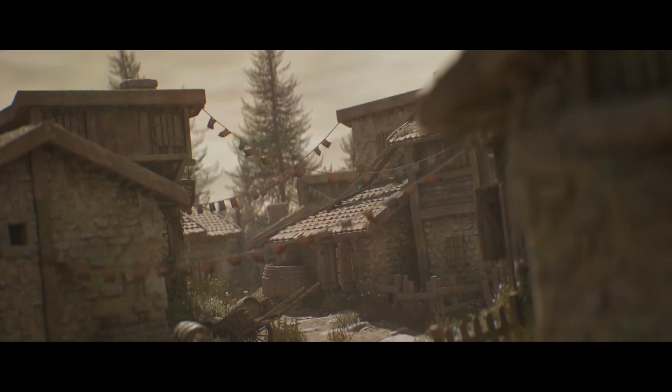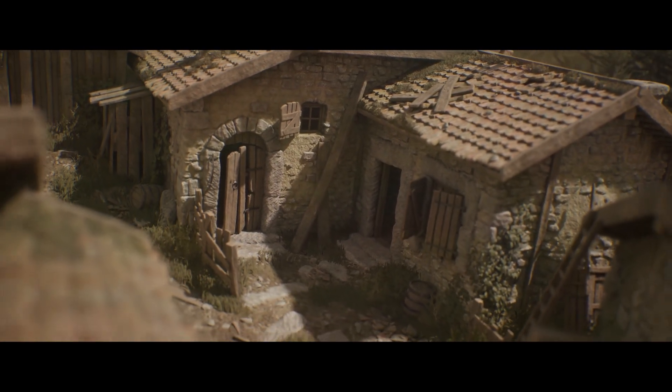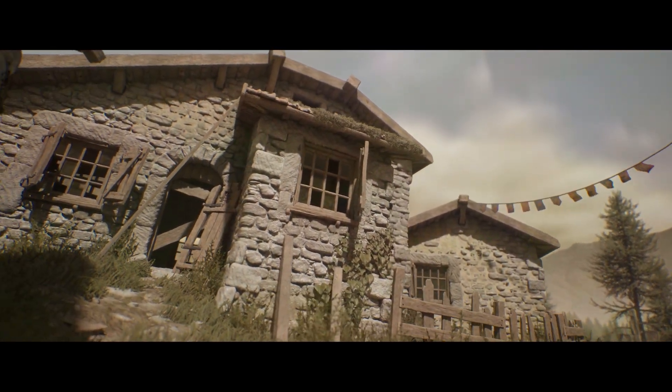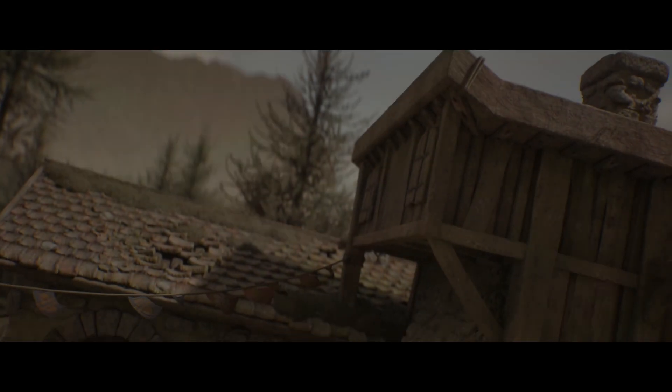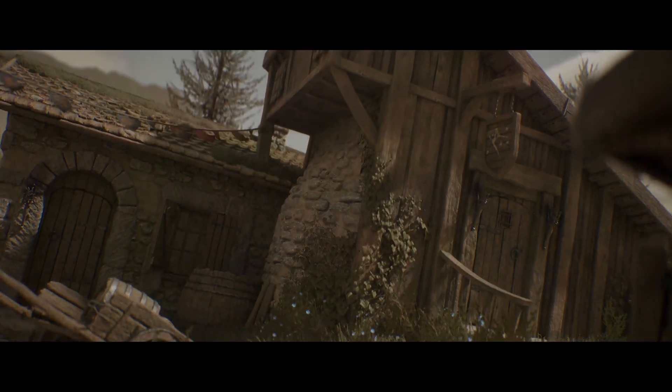Finally, last but not least, we have the Medieval Village. This is a collection of high-quality assets that can be appreciated from any perspective — whether you're playing in first-person, third-person, side-scroller, or top-down mode. This includes 490 unique static meshes in total, organised into 17 building blueprints for extra ease of use.